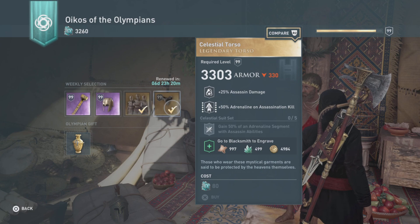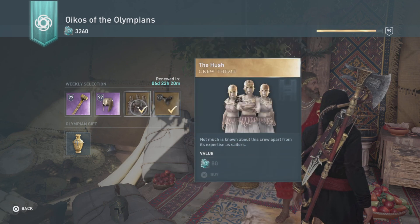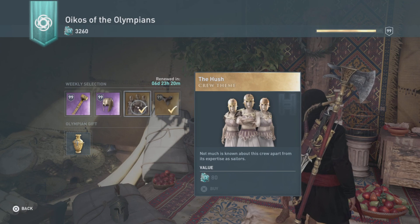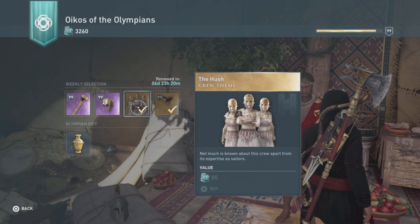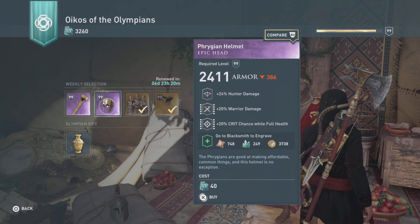That's for 80 ore, and this is part of the Celestial Suit set. Then we have The Hush, which is a crew theme for 80 ore. I kind of feel like we already went through this a couple of months ago. Field Green Helmet — hope I said that correctly — 24 hunter damage, 20 warrior damage.